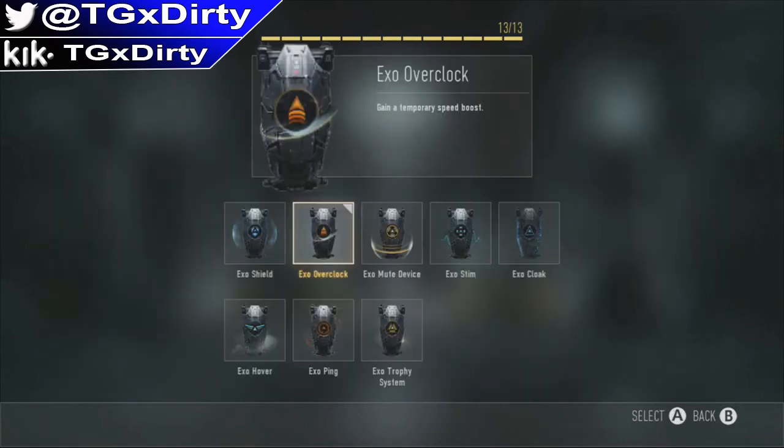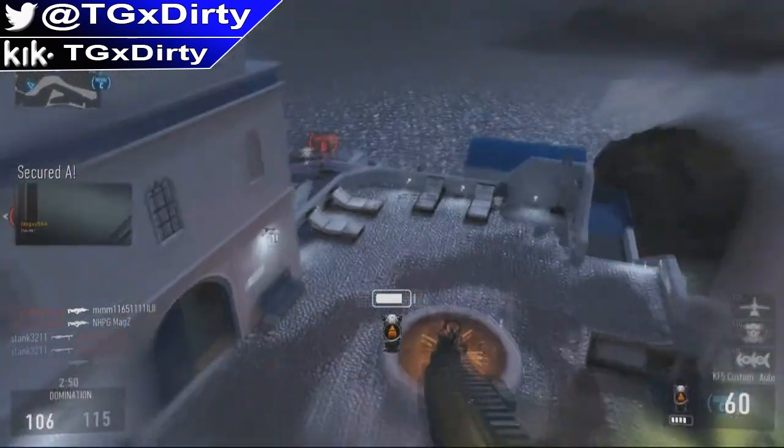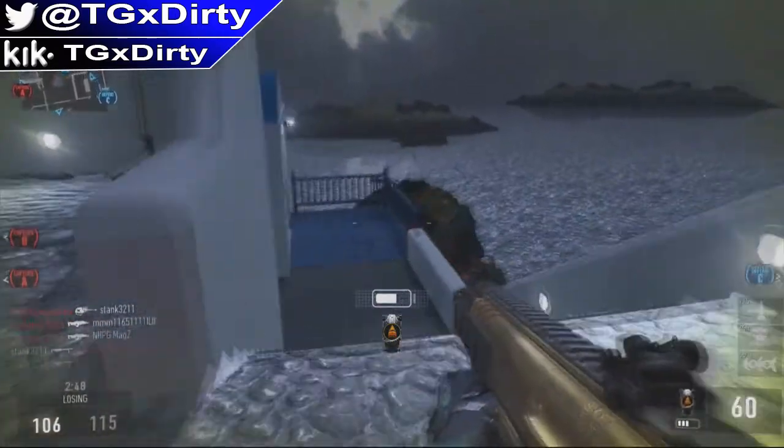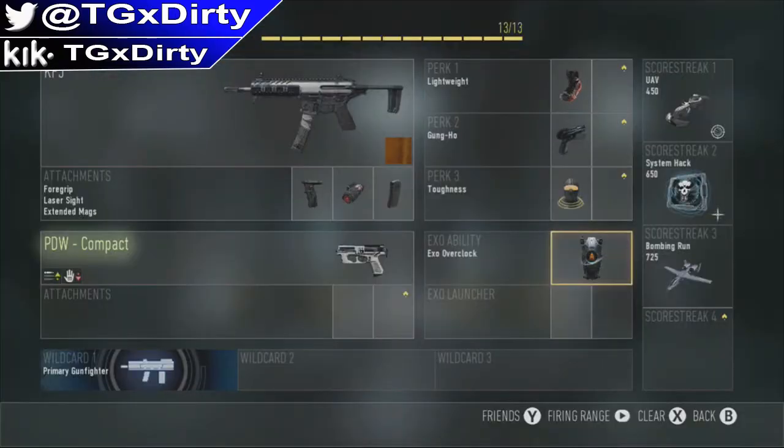On to the exo ability — this is probably my favorite one. I use Exo Overclock, and that gives you a temporary speed boost. It really helps out if you're playing Domination or something because it can help you get to the objective faster than other players, so you can get there first and make sure you get those extra points towards your killstreak.